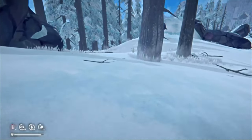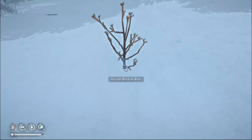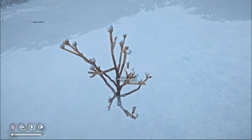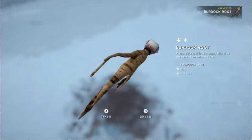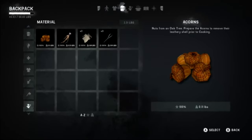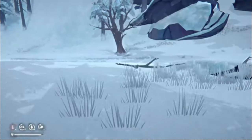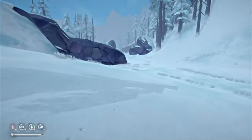Not finding any maple saplings. Those are rose hips. Wait — is that the new tree thing? I can't remember what you do with this. Burdock root — okay. Prepare a crunchy bite base of an antiseptic tea. That's something they added that I completely forgot about.